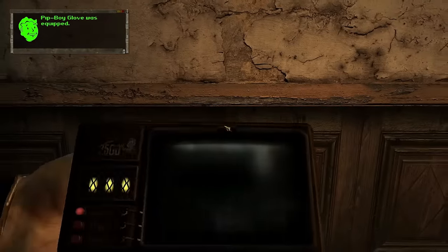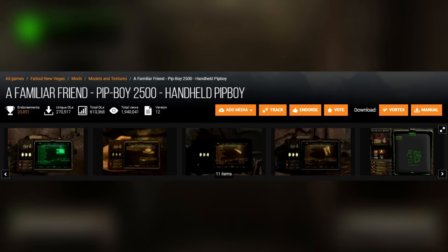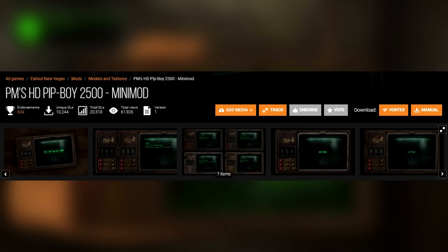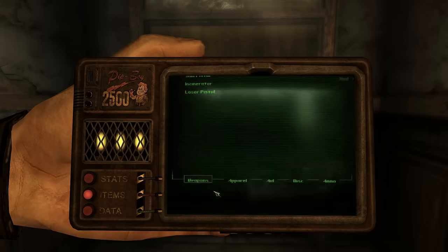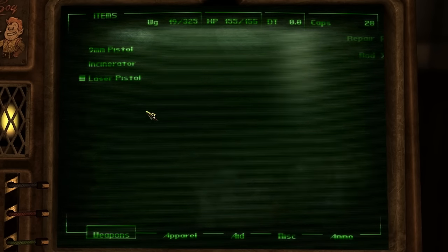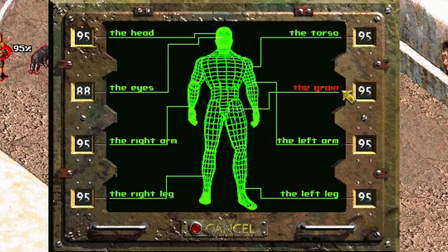And for the Pip-Boy, we're going to use a familiar friend: Pip-Boy 2500, a handheld Pip-Boy. This mod replaces the vanilla Pip-Boy with a handheld Pip-Boy resembling the one in Fallout 1 and 2. We're also going to need PM's Re-texture of the Pip-Boy 2500. For the Pip-Boy screen, we're going to use Pip-Boy Classic Scanline Textures. This mod adds scanlines to the Pip-Boy screen and also adds the same scanlines to VATS, in an effort to replicate the same VATS aesthetic from the original Fallout.